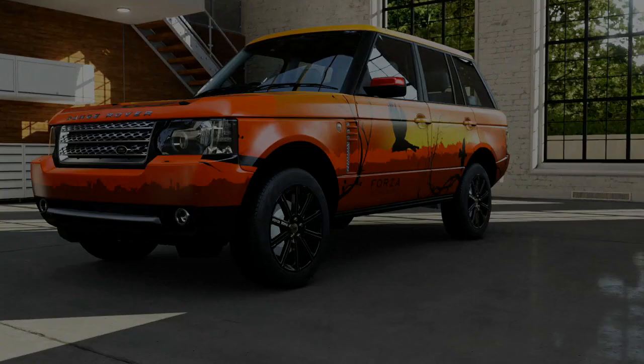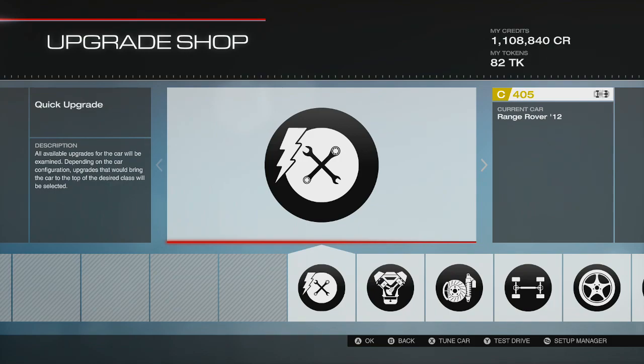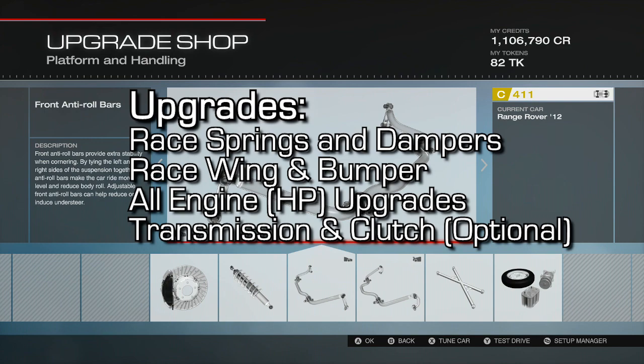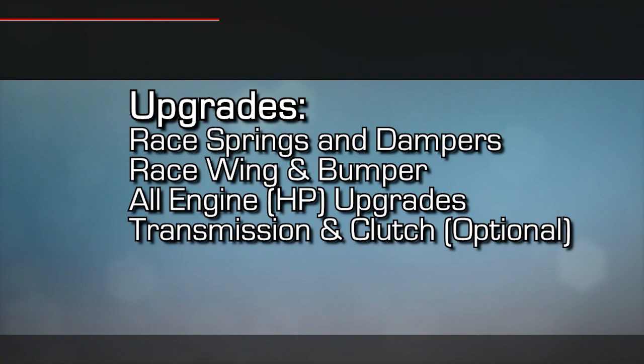The next step is to go to the upgrade shop and you're gonna need to buy quite a few upgrades. I'm gonna tell you the most important upgrades to get and then you can make your own decision based on how much money you have. The first thing you're gonna want to get is the racing springs and dampers — get the best ones. Next up you're gonna want to get the race wing and race front bumper. Those are the two spoilers you can get, and you can technically do the achievement with just those two upgrades.